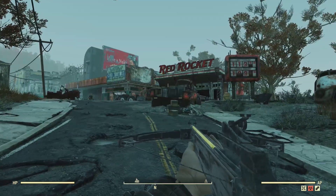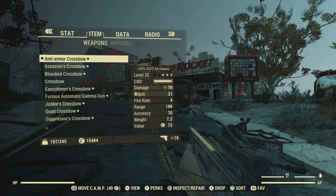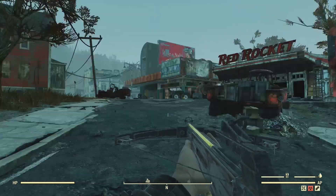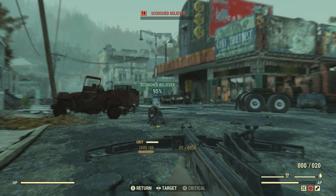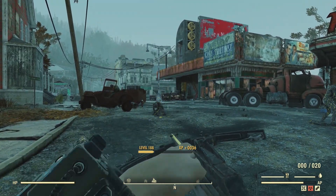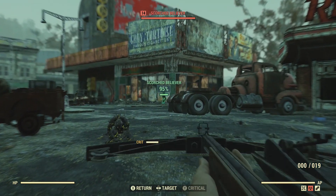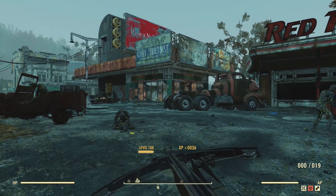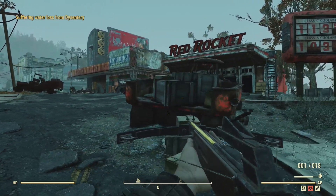First up I would like to use the anti-armor crossbow. The damage on my character is 78, and it's pretty lethal. It's very stealthy — I love it.